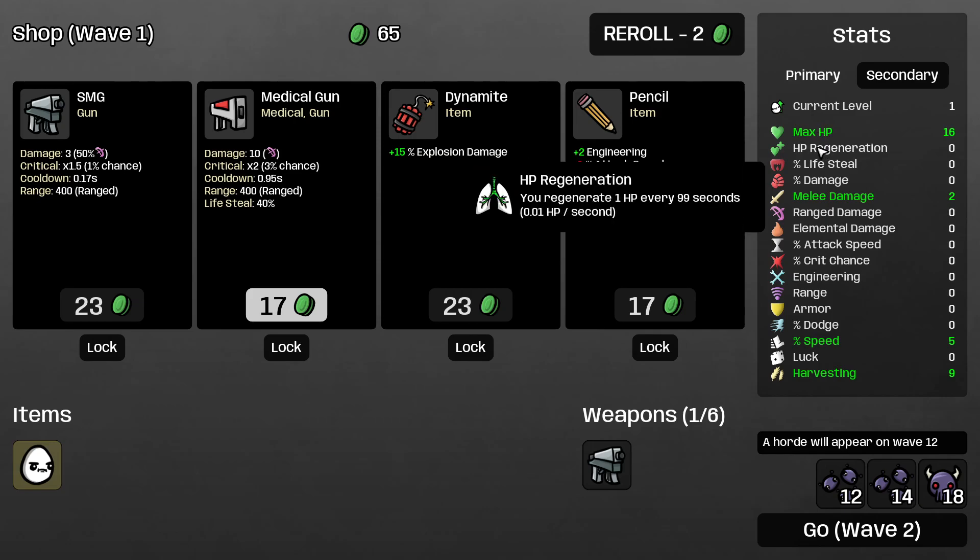The second stat is HP regeneration — how much HP you regain over time per second. You can be both positive and negative on HP regeneration. If you go negative on HP regen, you do not lose HP over time. But it's preferred to have at least 1 point in HP regen even if you're not going to play HP regen, because 1 point gives you 0.2 HP regeneration per second, which means you heal 1 HP per 5 seconds. That's a good deal.